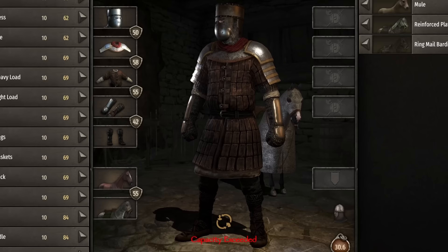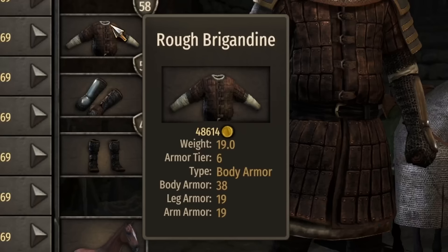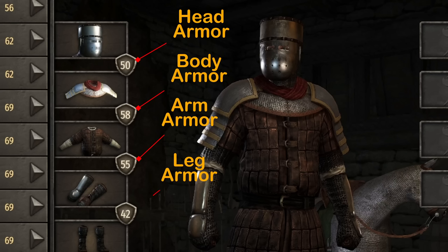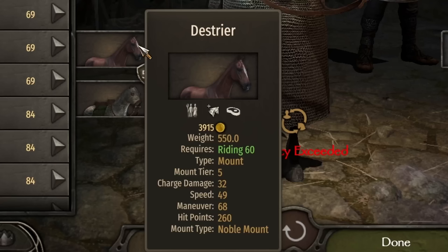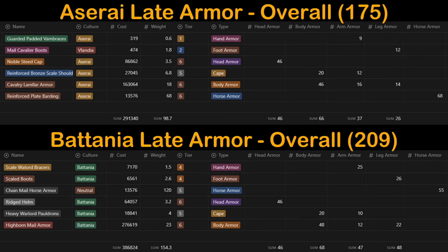And finally, for the Terminator build, we have the Vlandian late game armor set. The body piece is deceptive — it provides massive armor but looks like layers of padded cloth. This set is comprised of the full helm over mail coif, reinforced ornate pauldrons, rough brigandine, heavy mail mittens, and strapped mail chausses. Armor ratings: 50 head, 58 body, 55 arm, and 42 legs — at a weight of only 30.6. Vlandia gets a tier 5 Destrier with 32 charge damage, 49 speed, 68 maneuver, and 260 hit points — dominating mounted melee combat. Damage: 38 head, 17 arm, 18 leg, and 16 chest.